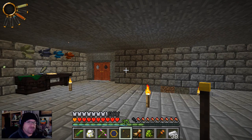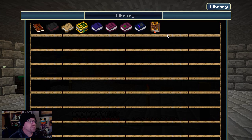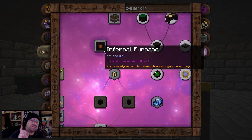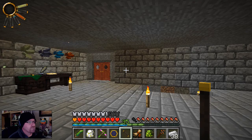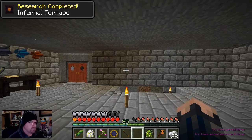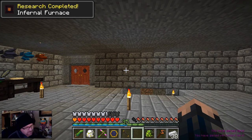Welcome back everybody to FTP Regrowth. So from last episode, I realized I need to research something else, and that is the Infernal Furnace. Something you're going to have to do for the quest book — it's going to have to happen. So I went ahead and researched that, got the discovery there, and gave myself more warp.